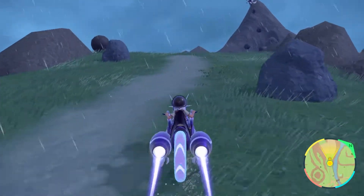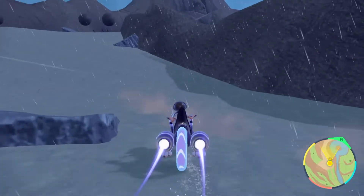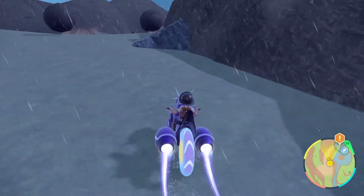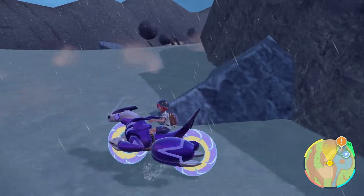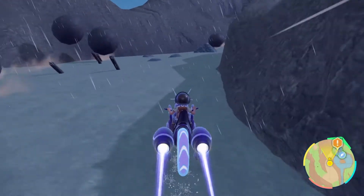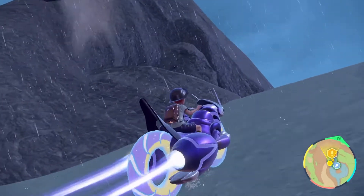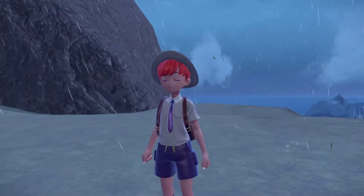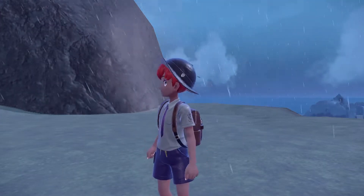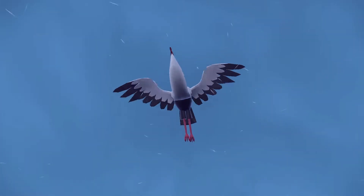It's a flying type, so just remember if you're coming up here to fight the Open Sky Titan, you want to use something like Ice — there aren't a lot of Ice types you've probably run into by now — but Ice, Electric, and Rock would be really useful. The irony of these rocks falling, but anyway, let's get into the battle with the Open Sky Titan and see how it goes.